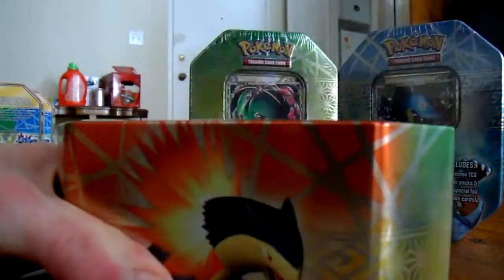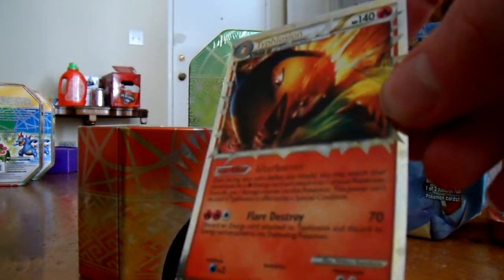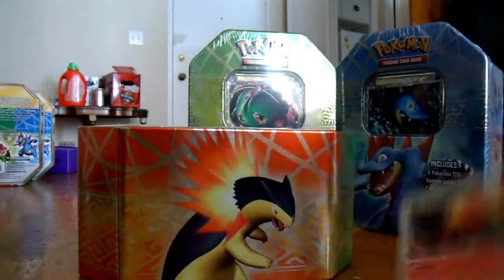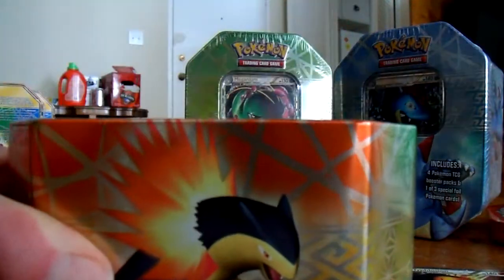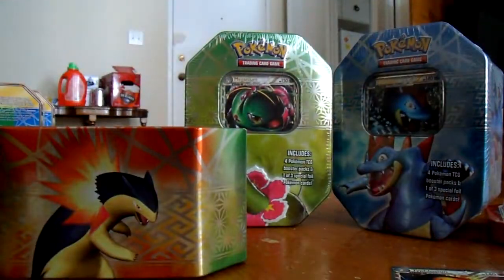Alright, here's Typhlosion. Good graphics. There's the promo. It's different from the booster pack promo, slightly — I think it's the same attacks though, I'm not sure. That Typhlosion's flipped on the other side. I'm pretty sure the canon Typhlosion is just flipped facing the other way, which I think is both funny and artistically slightly underrated.